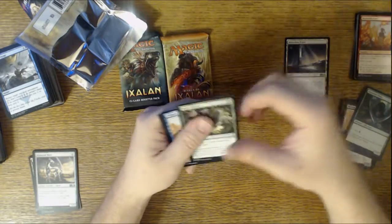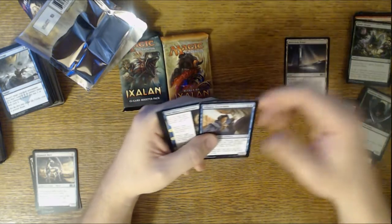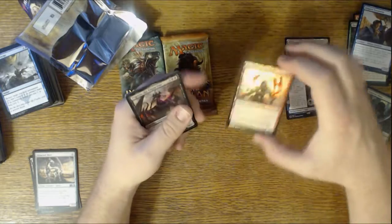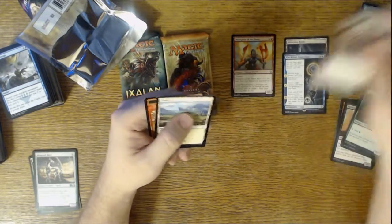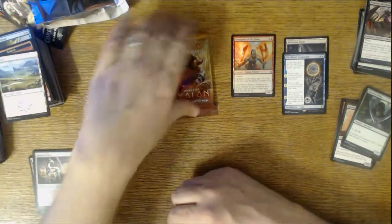I'm trying to finish this up quick. I got Spore Swarm, Diligent Excavator, Merfolk Trickster, and a Foil Champion of the Flame — cool! Champion of the Flame is awesome. He's fun to brew. He'll never be a successful competitive deck card, but he's fun.